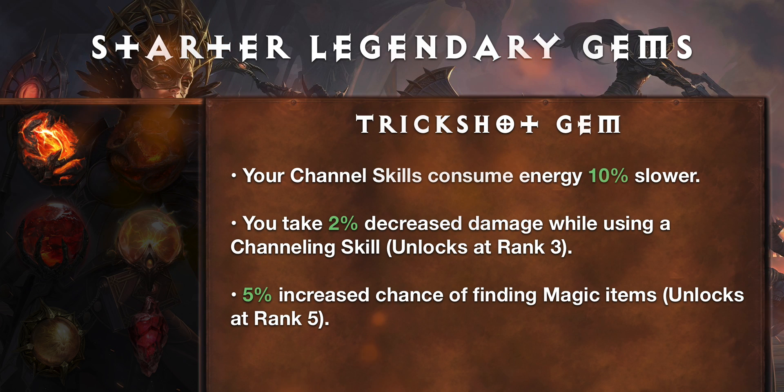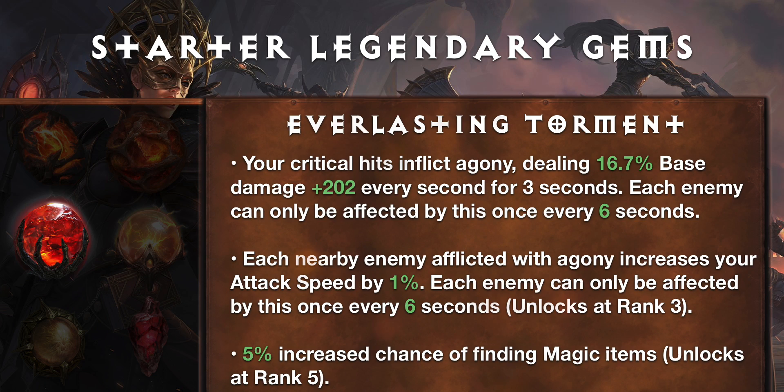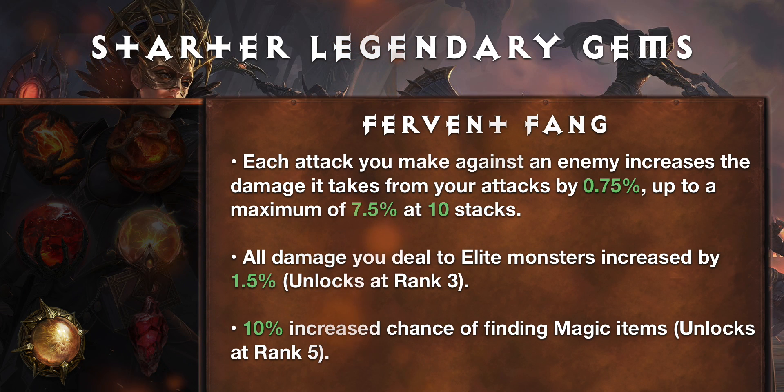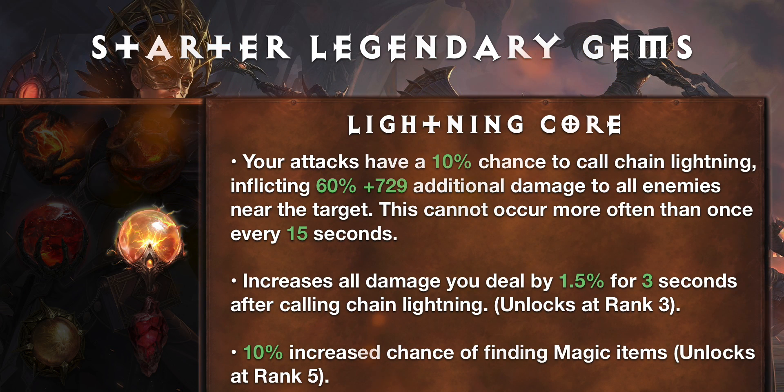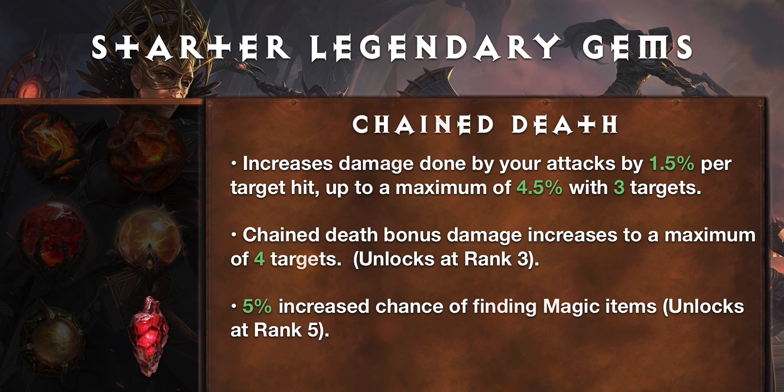Now let's take a look at the starter legendary gems. Start your build with these easy-to-obtain one and two-star legendary gems. Our best gem for a Barbarian is the Trickshot gem — this allows you to channel Whirlwind longer, especially when it's ranked up and awakened. Next is Everlasting Torment — this deals incredible damage over time after a critical hit; for a simple one-star legendary gem, it packs a huge punch. Vervent Fang does fantastic single-target damage and can easily be acquired from the Battle Pass without relying on luck from Crests. Berserker's Eye provides increased damage at the cost of taking more damage — this trade-off works well for any build. Lightning Core does direct damage to an enemy group, often wiping them out in the process; while its damage is infrequent, it's useful for taking down larger targets. Chain Death gives a solid damage boost, especially in AoE situations.